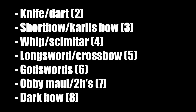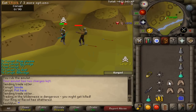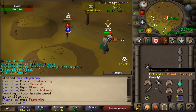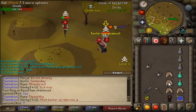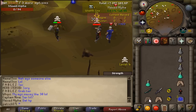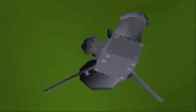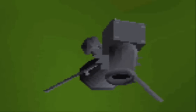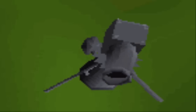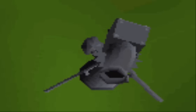For anyone that doesn't know, the benefit of doing a one-tick is allowing you to spec - use your special attack - without the opponent even seeing the weapon until after you've specced. I'll be putting a few clips in the background so you can see what I mean. A good visual example of this would be to use a cannon - each rotation of the cannon equals one game tick, or 0.6 seconds. That answers what a game tick is.